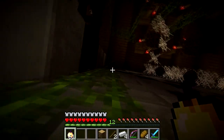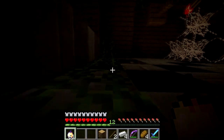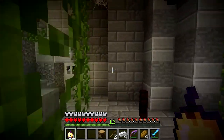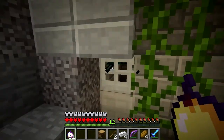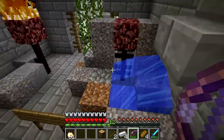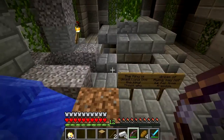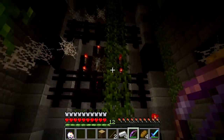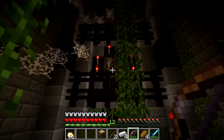Up here is a chest with a fire resistance potion in there. You don't need that to continue, so we're not going to do that. But what you need to do — what he's talking about with the flying — is jump up to there where the levers are.